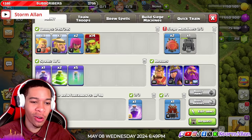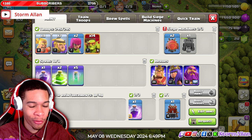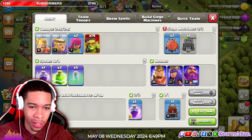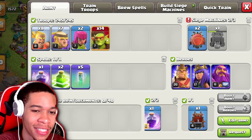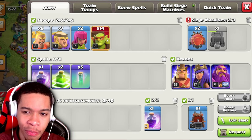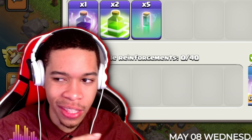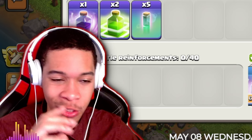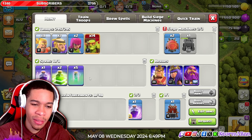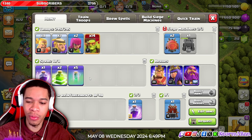The army consists of the Barbarian Kicker, the new Giant Thrower from the event which is obtainable pretty early after doing a couple of attacks, and Sneaky Goblins. The siege machine of preference is the Wall Wrecker — get one donated if you're at a lower level. For spells, focus on Invisibility Spells and Jump Spell.